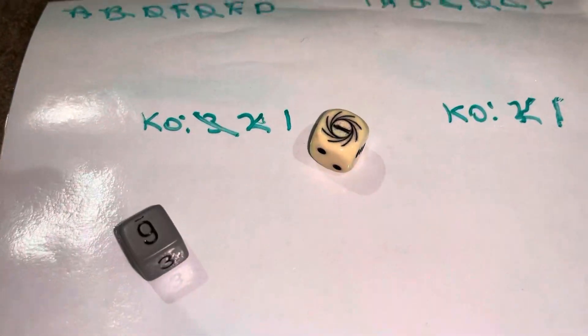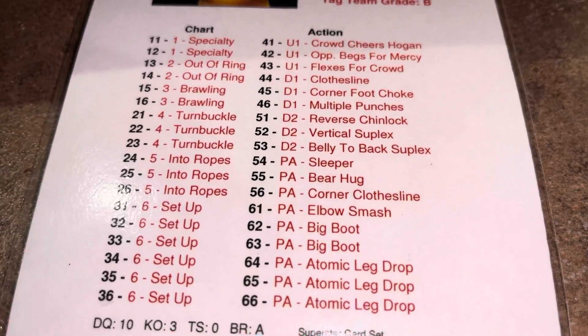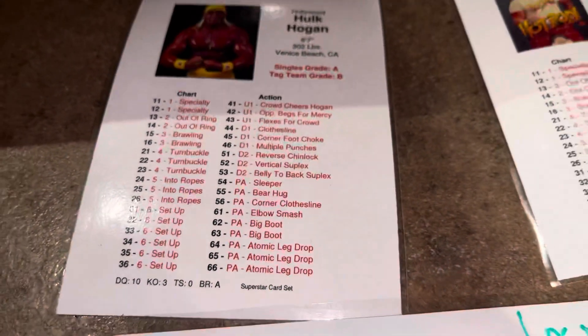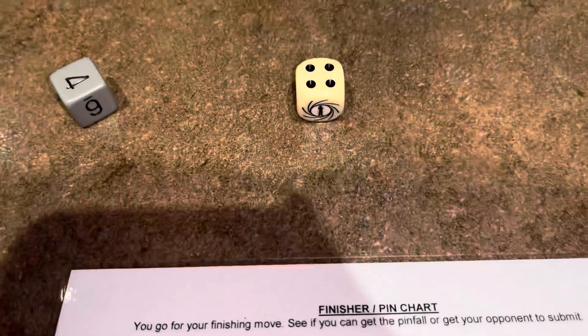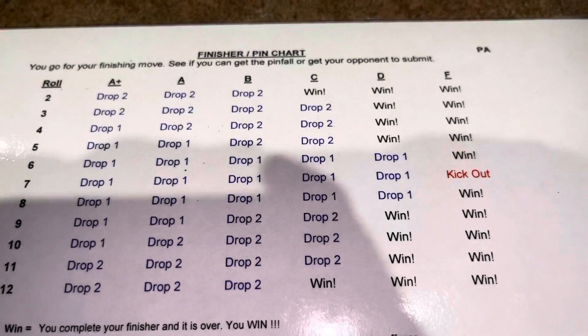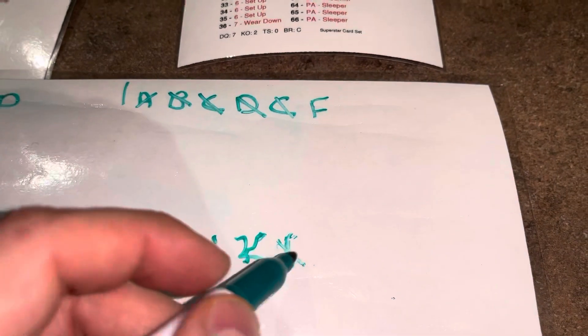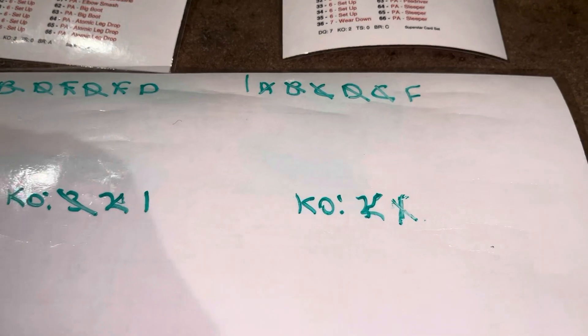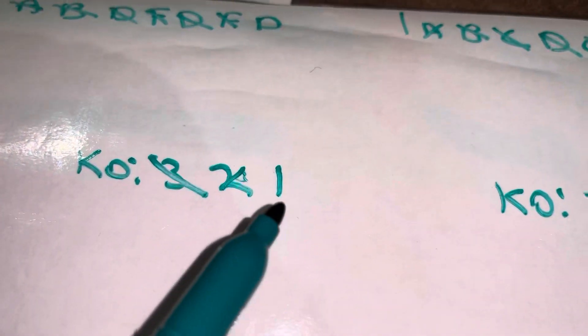Hogan rolls a 61 — a pin attempt, an elbow smash to Piper. Four plus four is eight. Piper is currently at F — that's a win. But Piper still has one kickout left, so he uses it. Piper now has no more kickout attempts remaining. Hogan still has one kickout left and is still on the offensive.